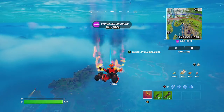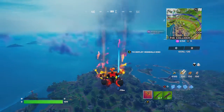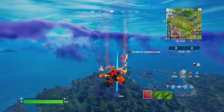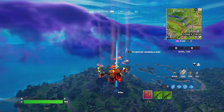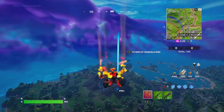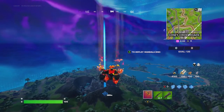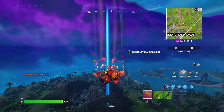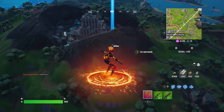Hey friends, thanks for joining us here today. We're now in week 11 of the Resistance Quest. First one up: establish a device uplink near Rocky Reels or the Daily Bugle. As you can see, Gobbling Griff is headed toward the Daily Bugle and he is in Team Rumble. Let's knock out these Resistance Quests for everyone.